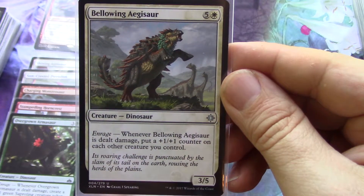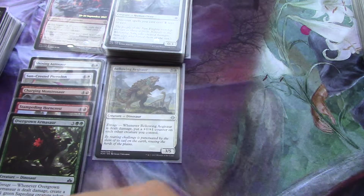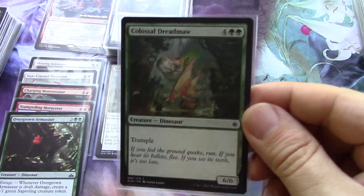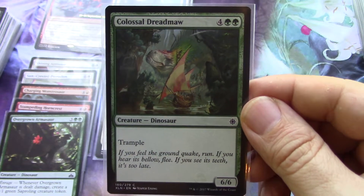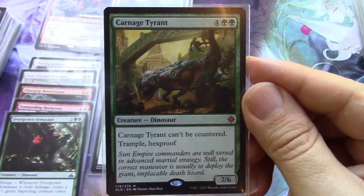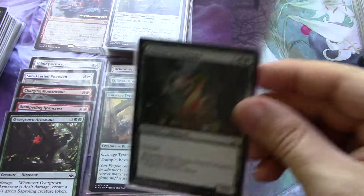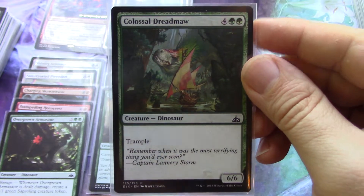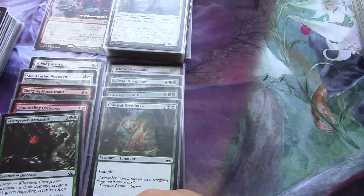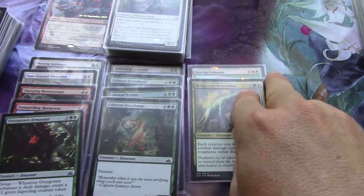There's a six-drop dinosaur. This is where it gets absurd — another six-drop, including one of the stars from my Ixalan fat pack. Another six-drop, and yet another six-drop — so it's got a lot of heavies. And then we get really absurd with two sevens and an eight.